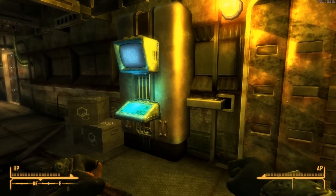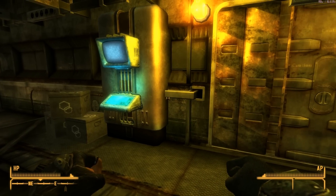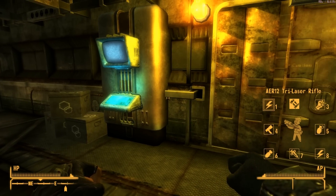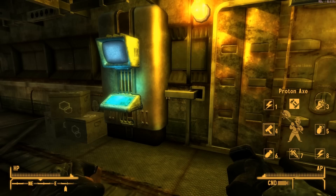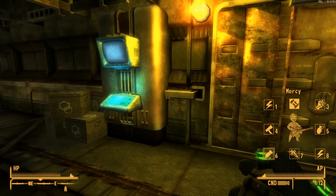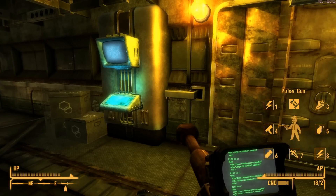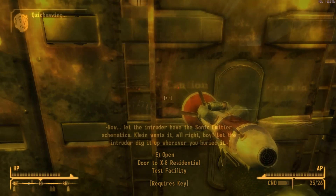I went back to the sink, rested up, and sold a lot of stuff. Here's what I have now: a laser rifle, the ballistic fist, the proton axe, plasma grenades, Mercy of course, and the pulse gun. Let's head in — I'll skip through the load screen.